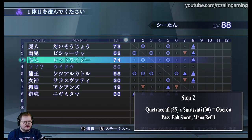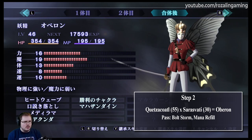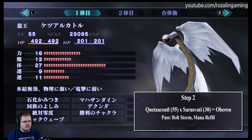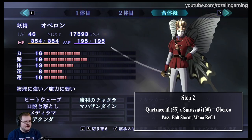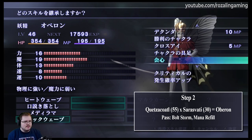Now we want to take this Ketsakadal and fuse it with Saraswati in order to make Oberon. So this is the Oberon we're going to be fusing, this is the Saraswati, and then of course the Ketsakadal we just made. Here, we want to be passing down Bolt Storm and Mana Refill.